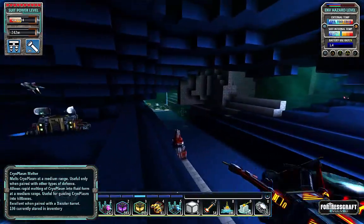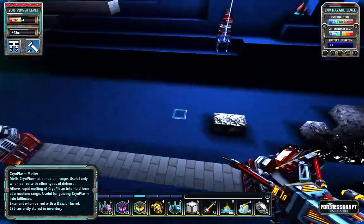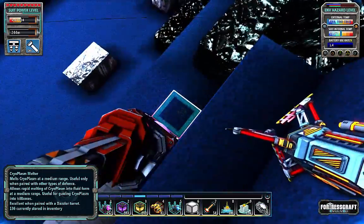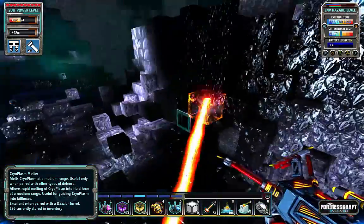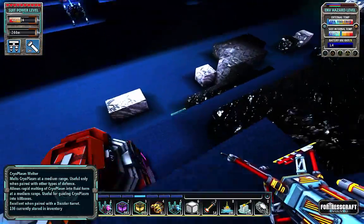So the dazzlers don't fire diagonally — it's very strict compass directions. Okay, so you're melting stuff way back here, I don't really care about that. I care about all this stuff up here.